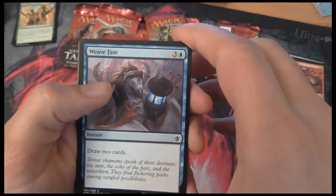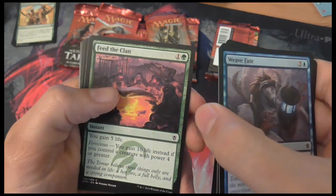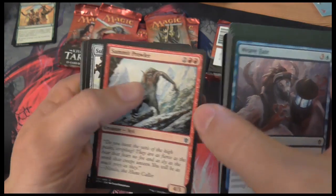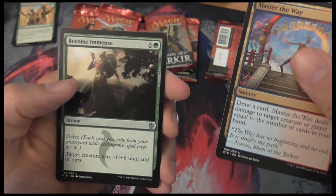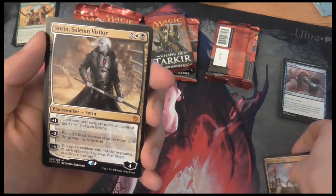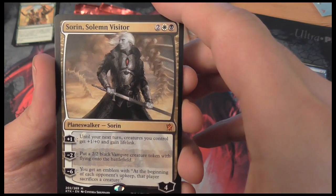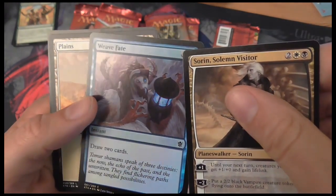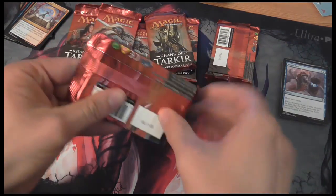Second booster: Bloodfire Expert, Mardu Skullhunter, Feed the Clan, War Behemoth, Bloodfell Caves, Mystic of the Hidden Way, Summit Prowler, Sultai Banner — lots of Sultai in here. Uncommons: Master of the Way, Become Immense. Horde Ambusher and Utter End. If this were a draft, you'd probably pick Utter End as a bomb and try to build a deck around it, so let's see if we can get some more black and white cards. A foil is another We Fate — so there's not a foil in every one. Planes and a tip card.